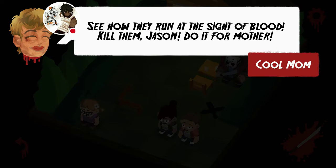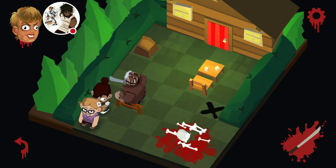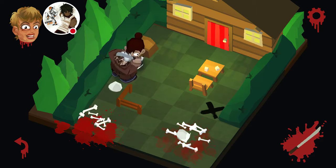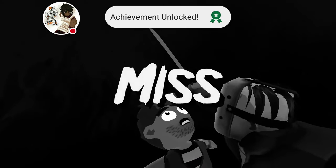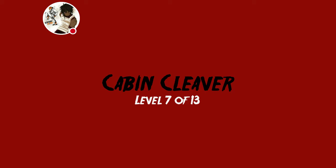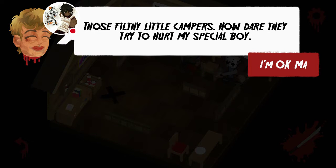Whoo, check this out — see how they run at the sight of blood. Don't run for me! Oh yeah, frat party. Man I swear I got it. I got that achievement though. How did I miss? Oh, I'm messing up Jason's legacy right now. Yo, I honestly — I'm kind of low-key digging this like for real.